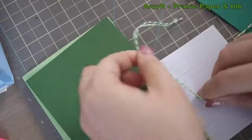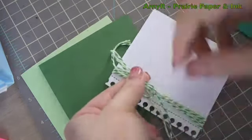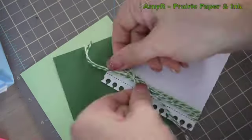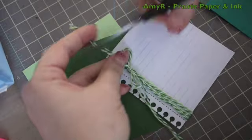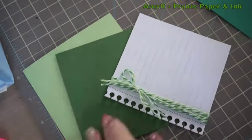Then I grabbed a couple of different twines — my Doodlebug twine and some Twinery twine — in two different shades of green, and wrapped them around the white paper and tied it in a bow. It always helps to really pinch the knot when you're pulling on it to adjust the bow so that the whole thing doesn't come undone.